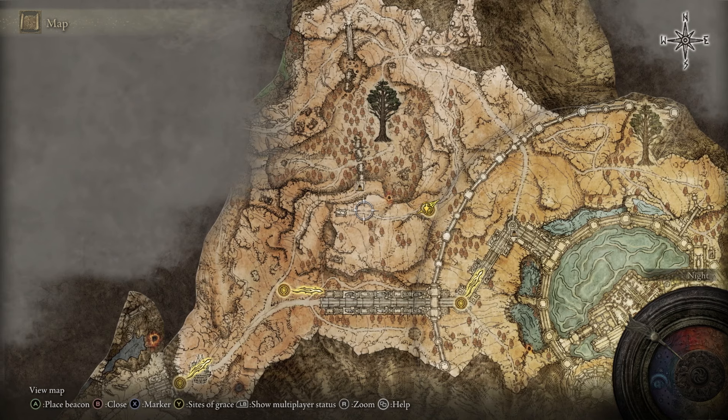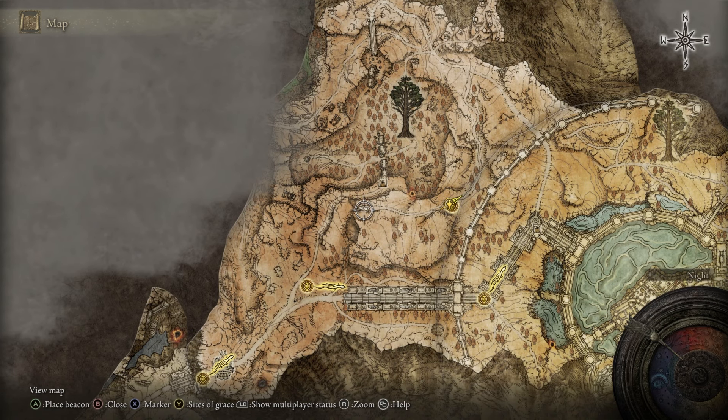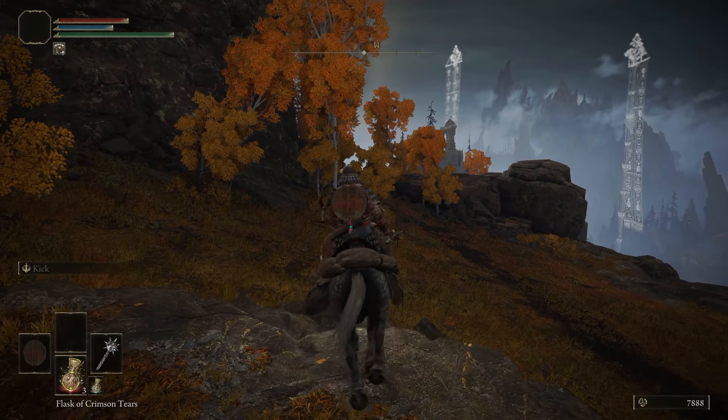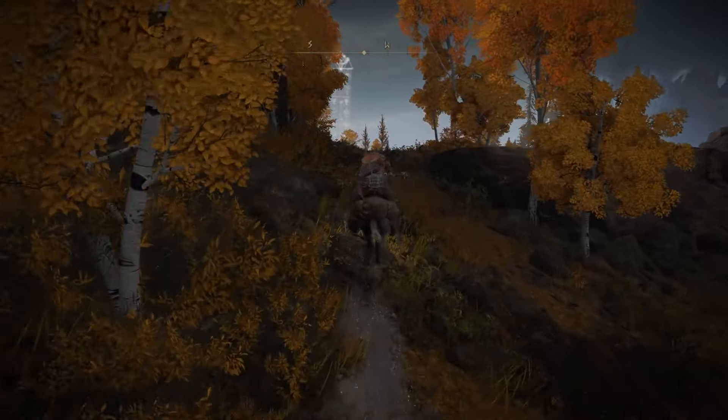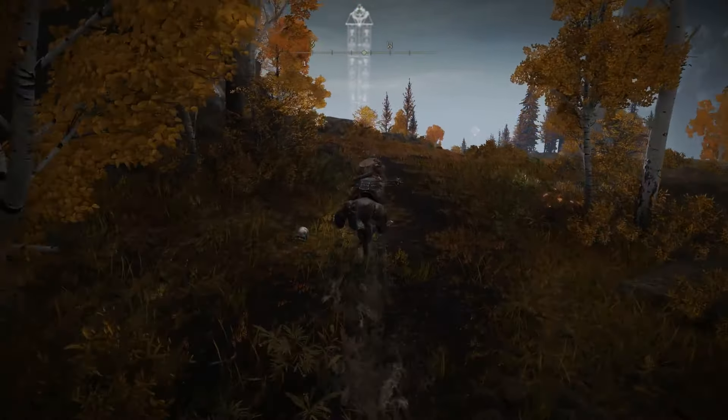Our final destination is going to be this Hero's Tomb right here, and we are going to need some Stone Sword keys to get to the item that we want, so make sure you have at least a few of them with you. Starting from that Site of Grace we are going to follow the path on screen — shouldn't be too hard to find.